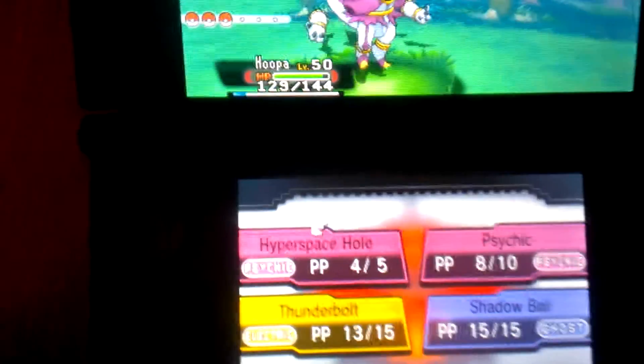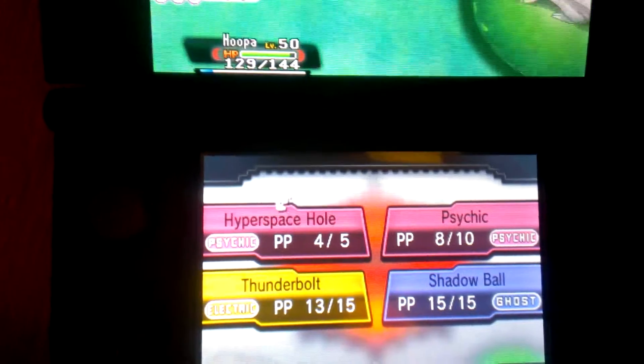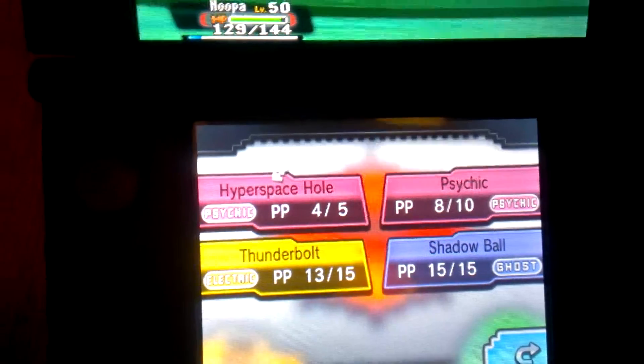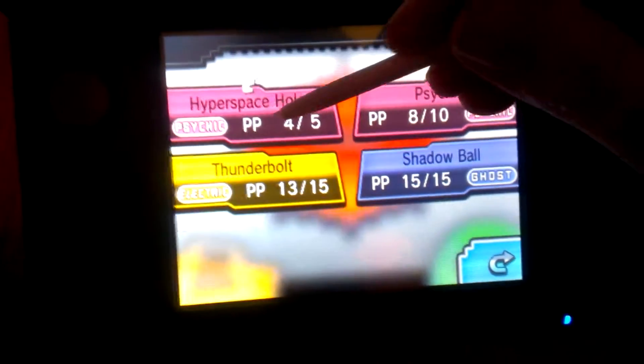He comes with Hyperspace Hole, Psychic, Astonish, and something else, but I added Thunderbolt and Shadow Ball. Of course, you know, his signature move is Hyperspace Hole.